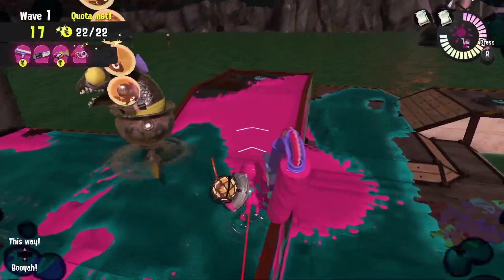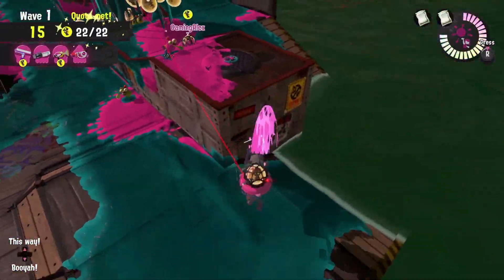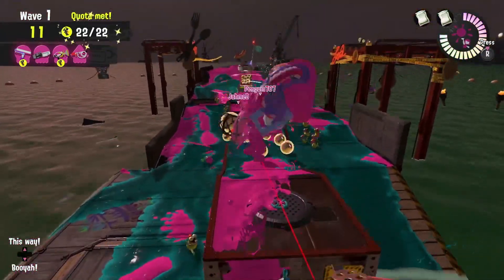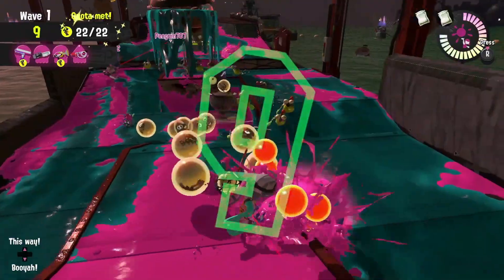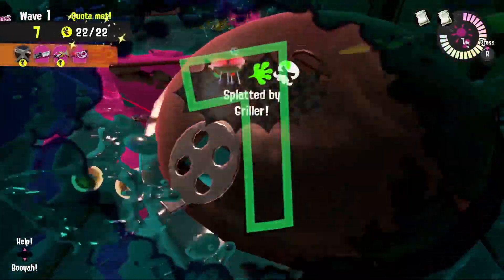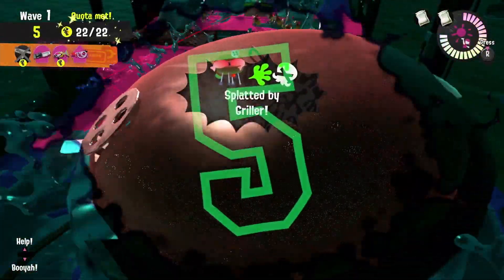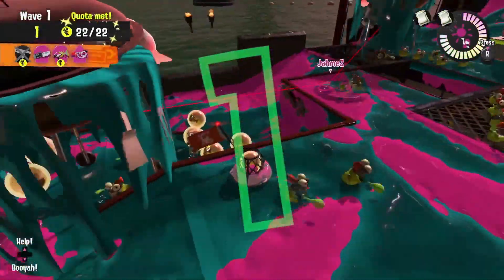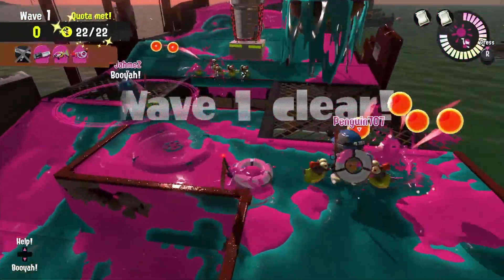On a Goldie Seek, I still haven't had a chance to test if the Big Swig will bounce the Goldie, but it wouldn't hurt to give it a try and block his path. The Sploosh-o-matic can do a fantastic job dealing with lessers or knocking eggs out of the Goldie. Keep in mind how many valves there are at the aft end of the ship, so try to play a Goldie Seek smart and start with the valves on the outside furthest away from the basket.